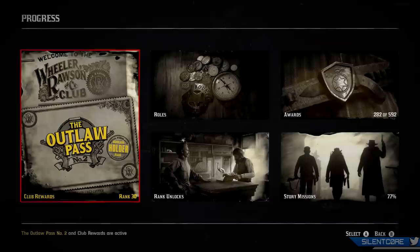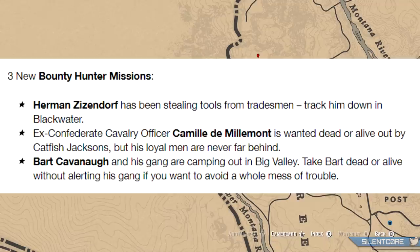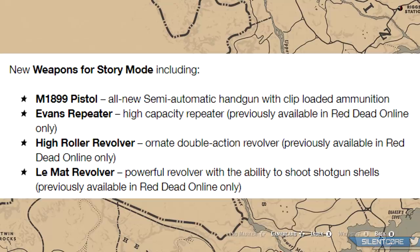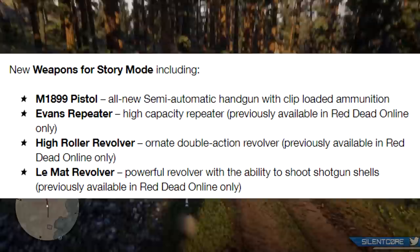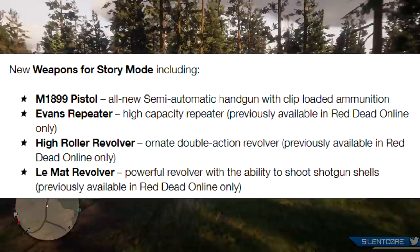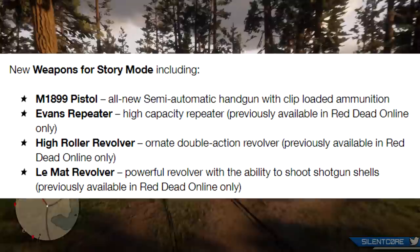There are 3 new bounty hunter missions, 2 new gang hideouts, 2 new treasure map locations, and 4 new weapons: the M1899 pistol — an all-new semi-automatic handgun with clip-loaded ammunition — the Evans repeater, the High Roller revolver, and the Lumati revolver, all of which were previously only available in Red Dead Online. So if you haven't purchased these weapons already in online, you might want to try them out in single player first just to see if you like them.